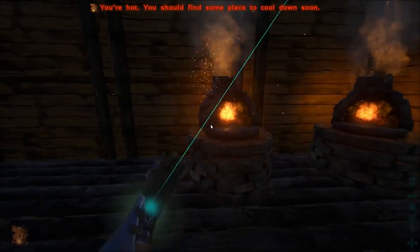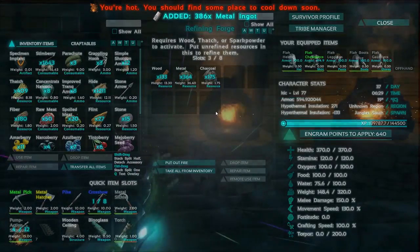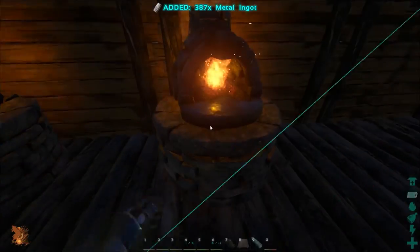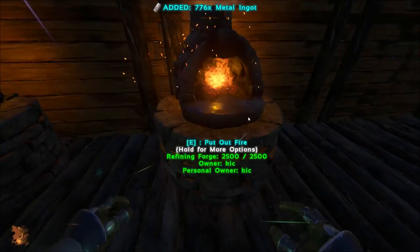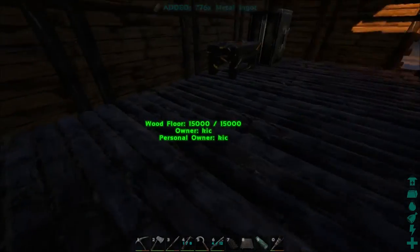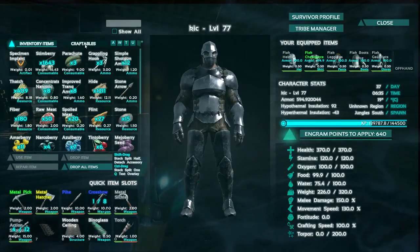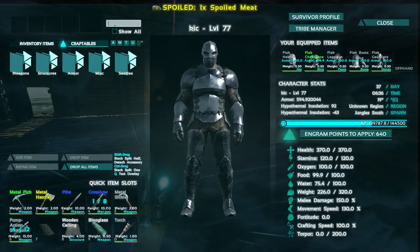We got some stuff to do today, let me tell you what. I don't really know that we're going to have enough, but we're going to try anyway. We've just collected 776 ingots, and miraculously, I can still walk. Sometimes I love mods — sometimes they are just the best.